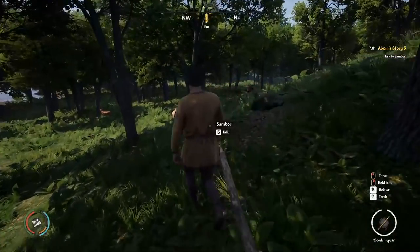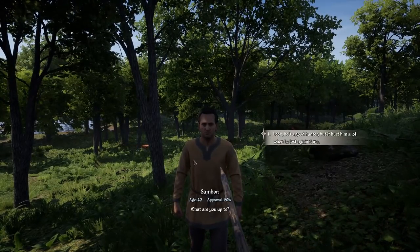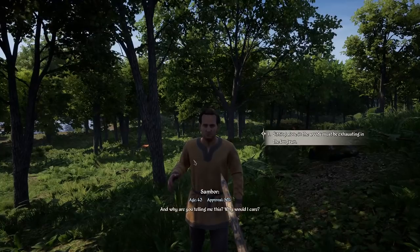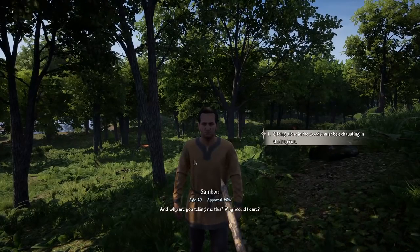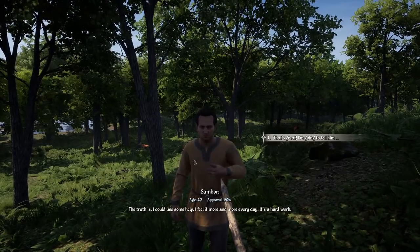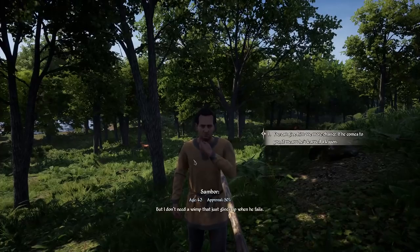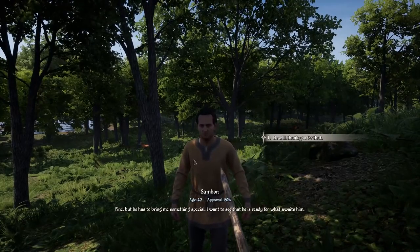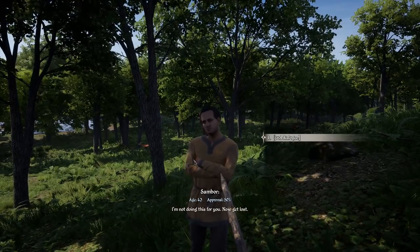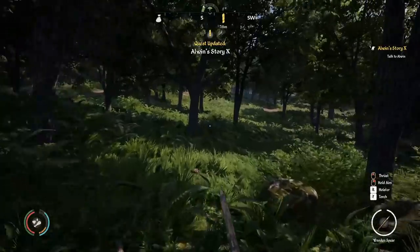We've reached Sambor, the hunter. He mentions he could use some help — it's hard work sitting alone in the woods. But he doesn't need a wimp that gives up when he fails. He says to bring him something special so he can see if Elwyn is ready for what awaits. Now we have to go back to Elwyn again — a lot of back and forth in this game. Out doing quests when you're not at your settlement can be a tremendous waste of time unless you get a big reward.